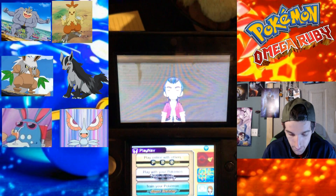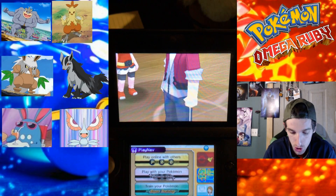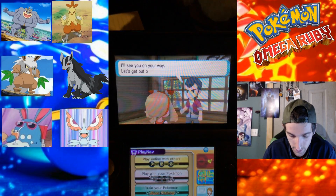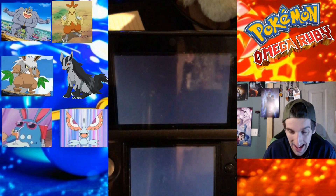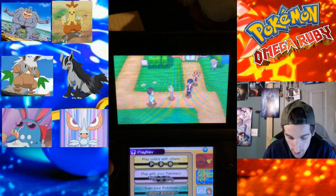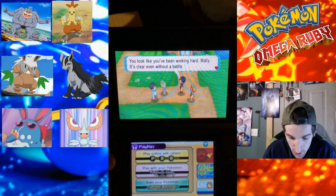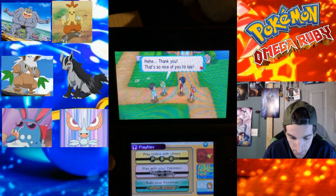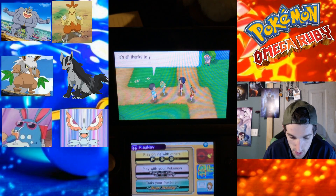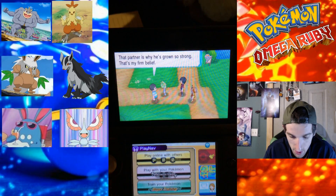Our team is about to get a major shakeup. We're going to make a detour before crossing the water — we're running up to the desert to get a Trapinch. Poor Gabrava; the odds of finding one are extremely slim. Hey, look — it's Wally! Wally's father explains how Wally's health has thoroughly improved thanks to us and our father. You two helped Wally catch his first Pokemon and that partner is why he's grown so strong.